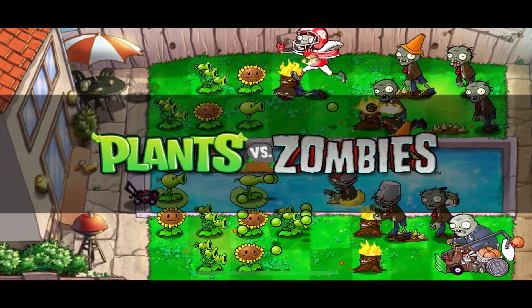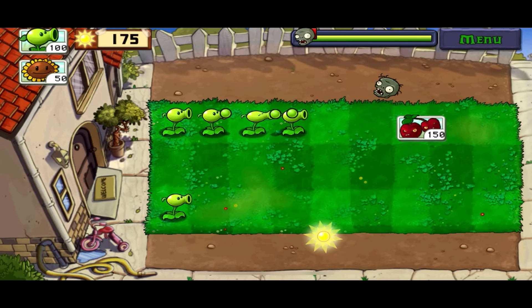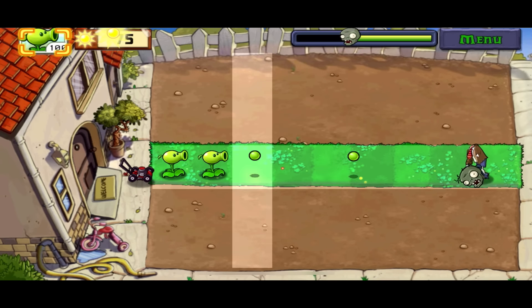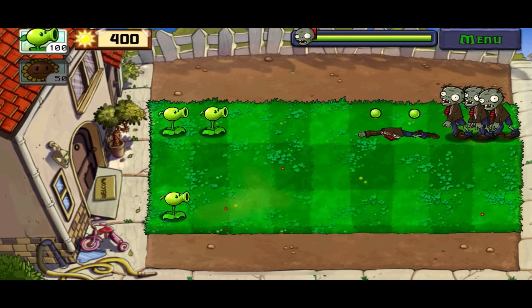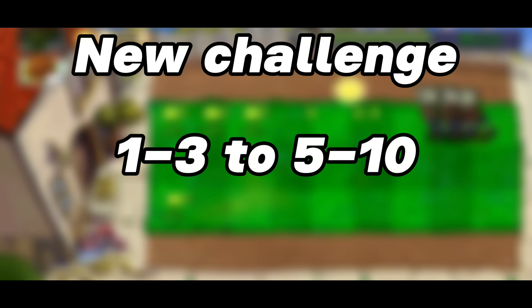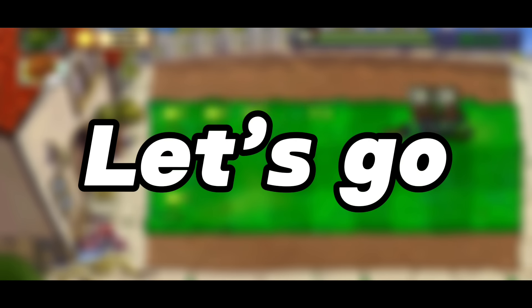With the rules all set, let's jump into it. But we don't unlock an instakill until level 3, and while I did try my best, the first two levels 100% require you to place peashooters to beat them. It's unfortunate, but what can you do? So I'm going to modify the challenge: can you beat levels 1-3 through 5-10 with only instakills? Let's actually start the challenge now.